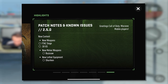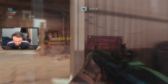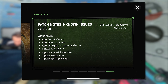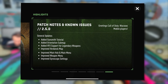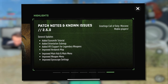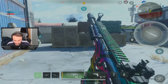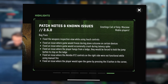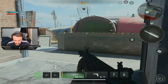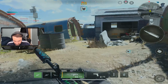The third most notable change is new content, bringing a new melee weapon and new lethal equipment. We're also receiving general updates including added Gunsmith tutorials, added orientation submap, added VFX support for legendary weapons, improvements to the Verdansk map, the main hub and main menu, weapon menus, and gyroscope settings, as well as addressing bug fixes and known issues.